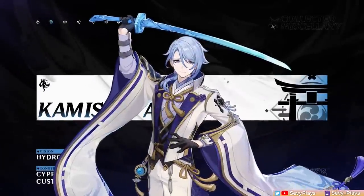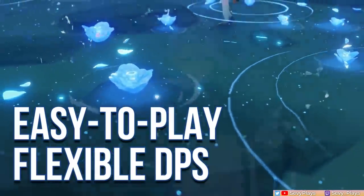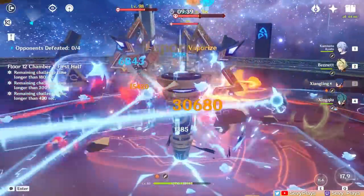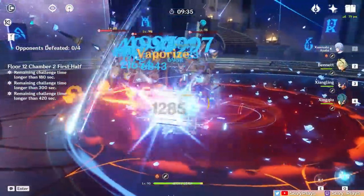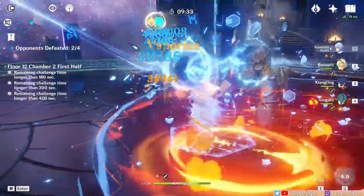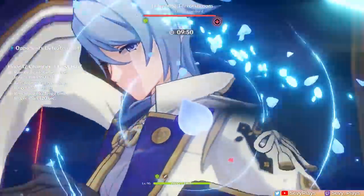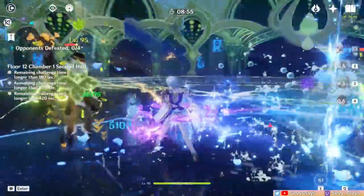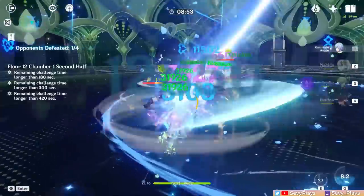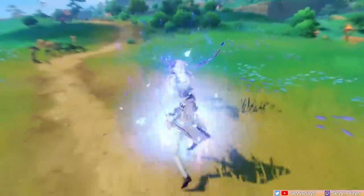Let's discuss what makes Ayato worth pulling. Ayato's main role is a Hydro DPS and applicator who can make easy work of your enemies with his raw Hydro damage or by helping set up Hydro-related reactions. He has on-field and off-field utilities that can be adapted depending on the team he's in. As an on-field unit, he can deal very fast and solid AoE damage while also continuously applying Hydro for reactions.